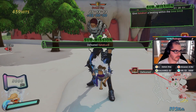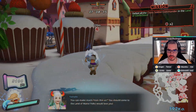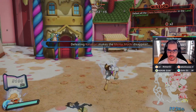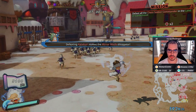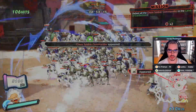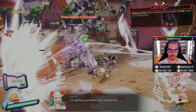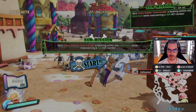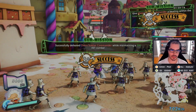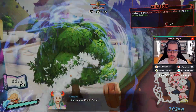Now we're going to defeat a commander with a 300 hit count, and he spawns over here. You've got to make sure you don't kill him before you get to 300. Okay, there we go — success. So 300 hit count done. Now we're going to move all the way back to the south side where we met Reishi earlier. We're going to go back over there and the rest of the Vinsmokes are going to spawn.